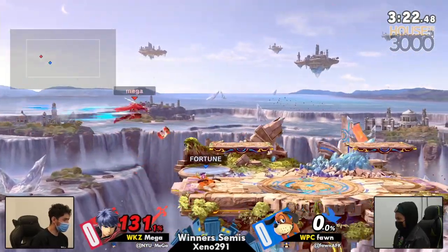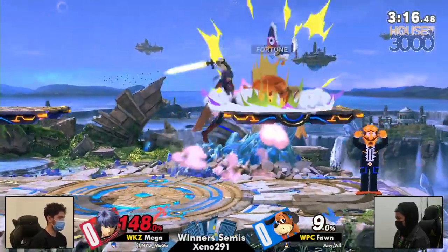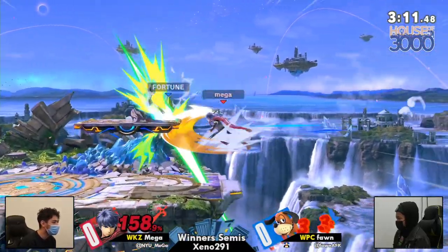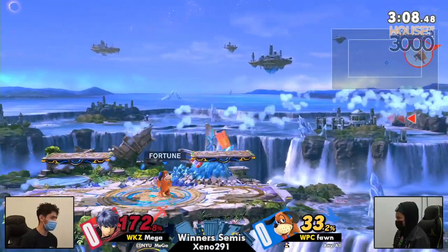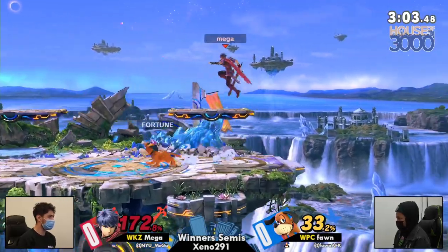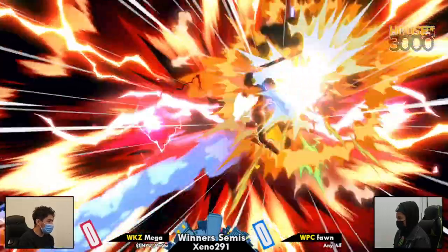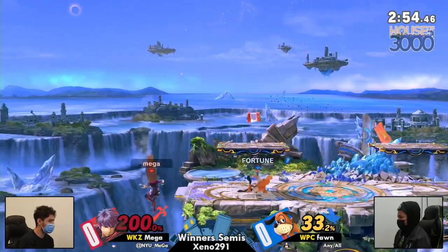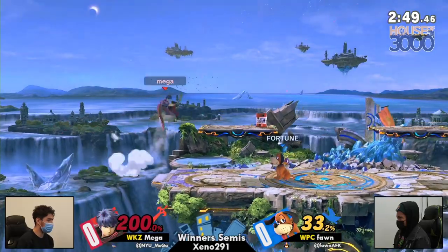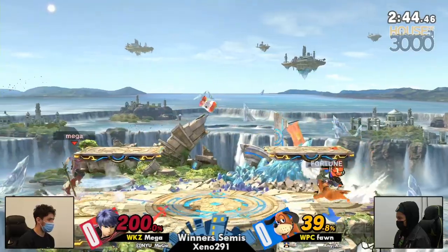Fawn gets another chance, and the can is doing so much work against Ike's quick draw high recoveries. Finally able to find that quick draw but it's right back off stage for Mega. Great patience from Mega to avoid the gunman grab — this should be it, throw into the can — but he's still alive at 200! Rage Ike though — if he's able to find one good confirm, the can needs to get out of there.